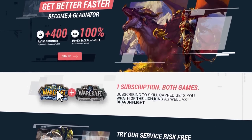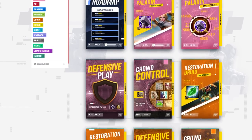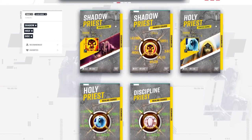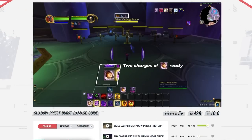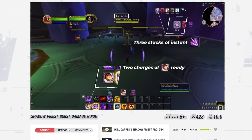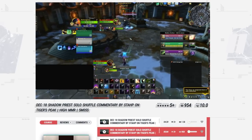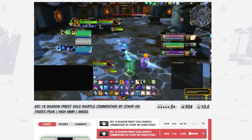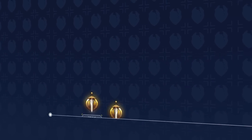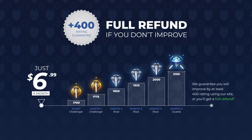Now we're going to cover gear, but before we do — if you want to see the rest of our class course, it's only available at Skillcapped.com, where you can access premium damage rotation and bursting guides, defensive play and crowd control courses designed by some of the best WoW players in the world, plus site-exclusive arena commentaries with detailed matchup strategies. With a rating gain guarantee, you have nothing to lose, so check out Skillcapped.com today.